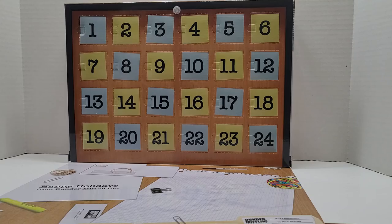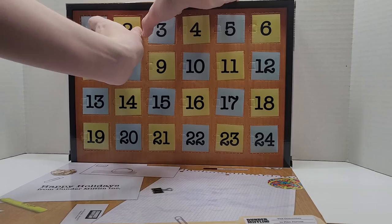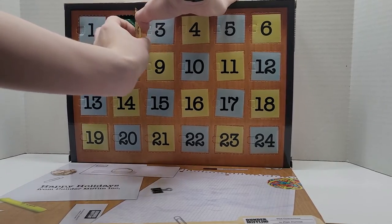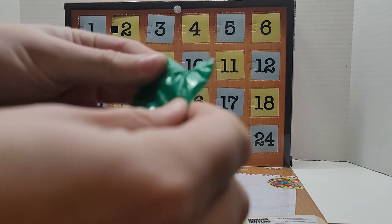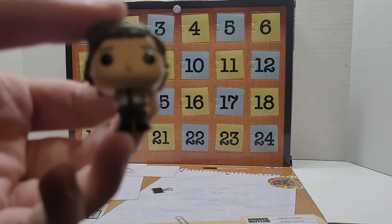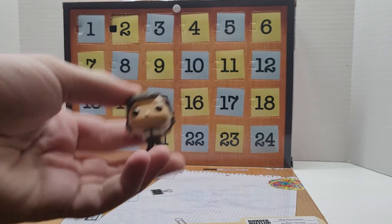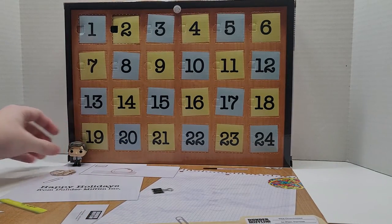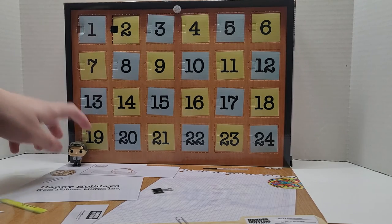To start us off, we're going to do day two of the office calendar. So let's see who we got today. It looks like we got Jim Halpert. So there we go, we got Jim Halpert today. Yesterday we got Michael Scott, so make sure to come back tomorrow to see who we get next.